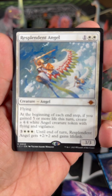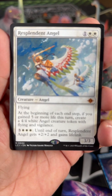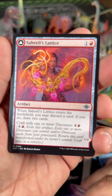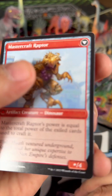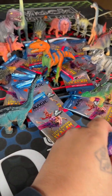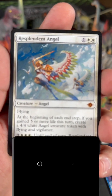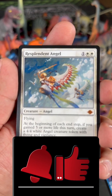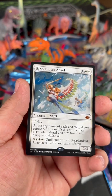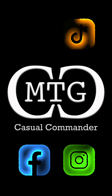You pay three colorless and three white — until end of turn Resplendent Angel gets plus two plus two and gains lifelink, and she's a 3/3. Sahili's Lattice. Well, I guess we got an angel out of the deal. Hopefully that costs something. Make sure you check the socials — the new X, whatever that is. Go to your local game stores and have a good one. Trample that like button and if you dare, comment below. Let the magic continue!